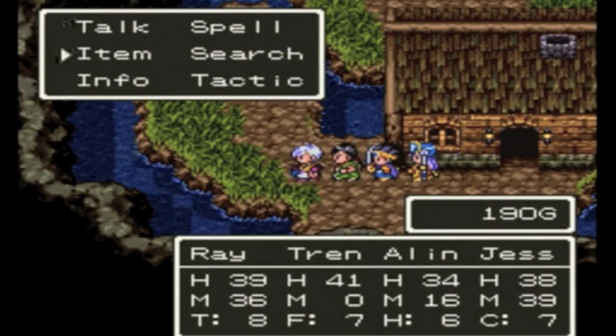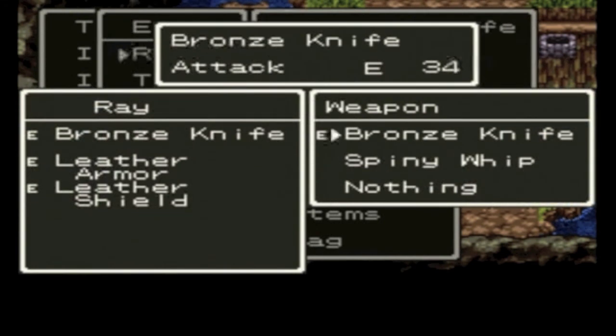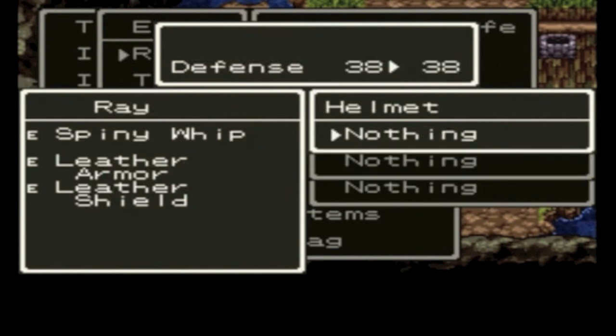Which is exactly as disgusting as it sounds when you think about it. So we're going to equip that onto Ray, because he's one of the only two people that can equip it, and Alina has the Chainsicle, which is good enough for her.